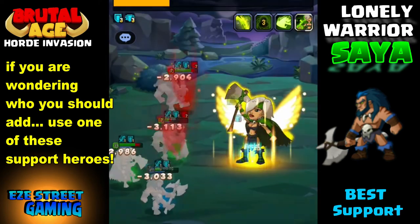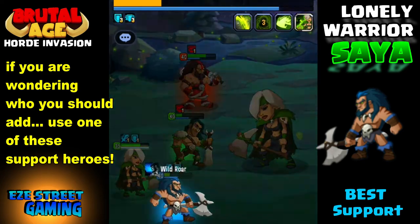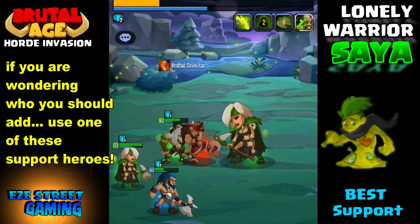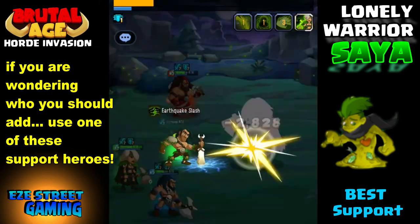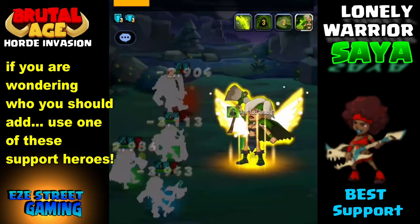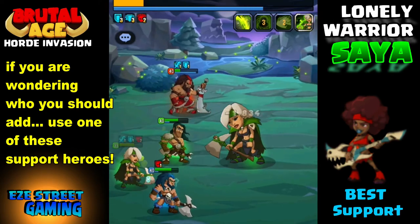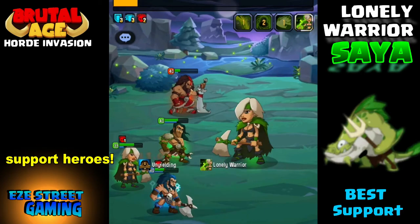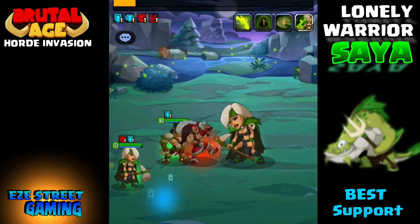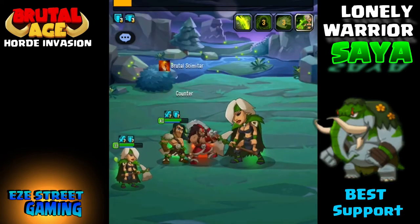I won't go over every single support hero — just know they're all healers there to keep your big attackers alive. I'm showing them all because people always ask 'is this good, should I use this?' You have to make judgment calls: if you join and there are already two good red attackers, it's on you to add support heroes. The jello is an incredible healer. The red guitarist is another great healer — the best of the guitarists. And the green catfish puts up a shield after every single attack.